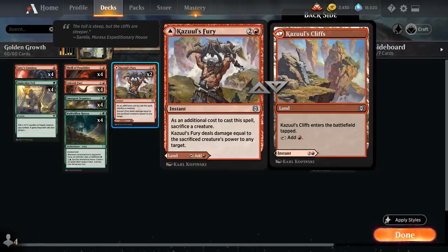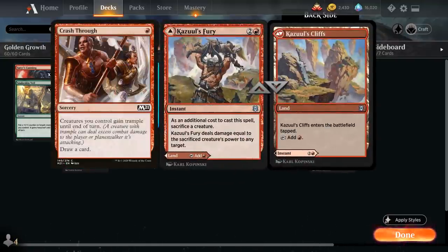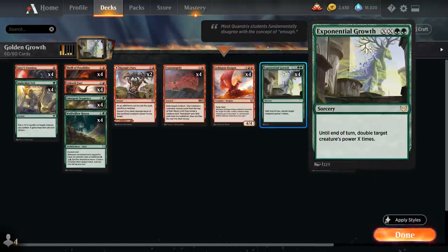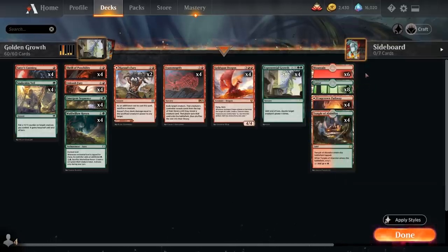Another approach is to add trample with Charge Through from Strixhaven — a 1-mana spell that gives a creature trample and draws a card — or Crash Through as a 1-mana sorcery that gives all our creatures trample. We have the full playset of Transmogrify, which can also be used as removal in a pinch. The mana base includes 4 copies of Goldspan Dragon, 4 Exponential Growth, 2 Kazul's Fury, 4 Temple of Abandon, 4 Red-Green Pathway, 8 Forests, and 6 Mountains.